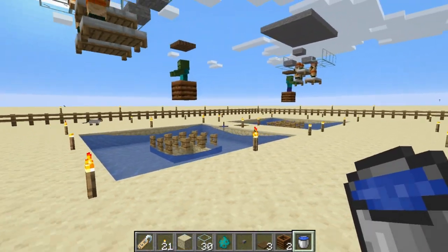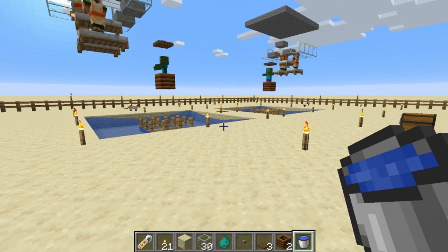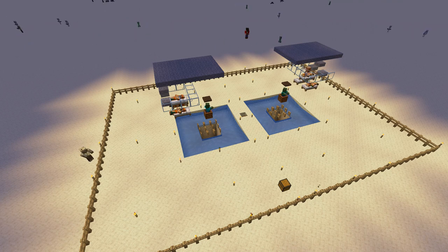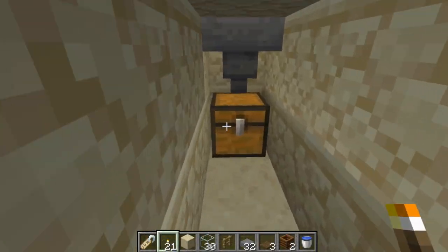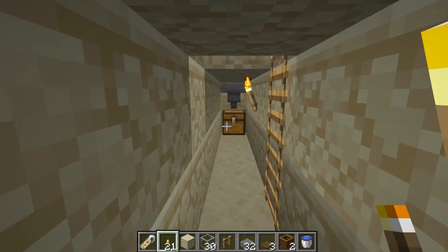There you have it — that's our iron farm. Let's run it for a half hour and see how it does. Here's a sped-up version of about the first 20 minutes testing it out. Each of the chests down there had about three-quarters of a stack already in it, so I'll subtract that from the count. In all reality, if we can get two stacks each — about 120 — that's 240 in 20 minutes, which is over 700 in an hour. Let's check it out: first chest — subtract three-quarters of a stack — we're at two stacks, and the second chest is two stacks exactly. That's four stacks in 20 minutes — not bad!